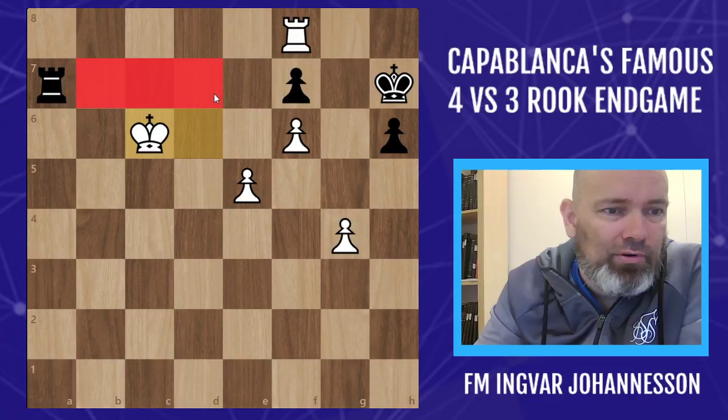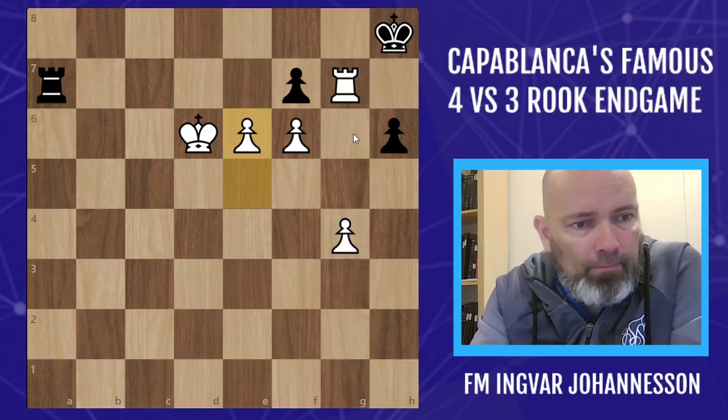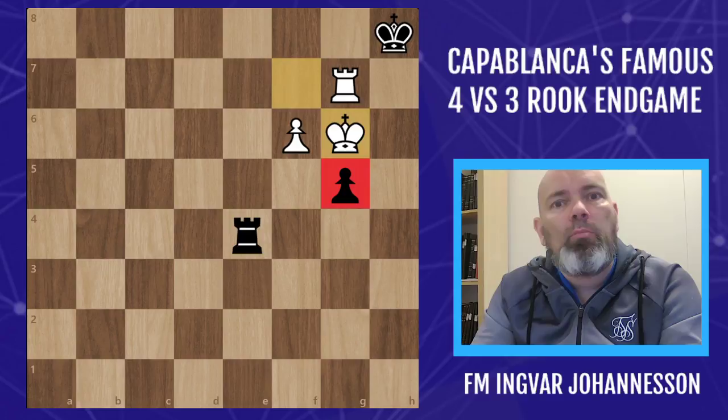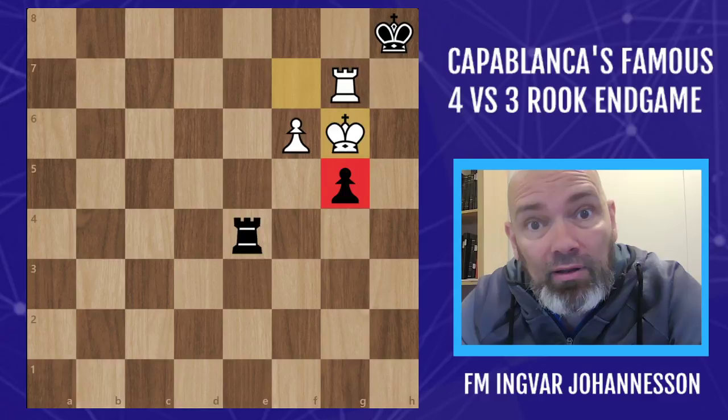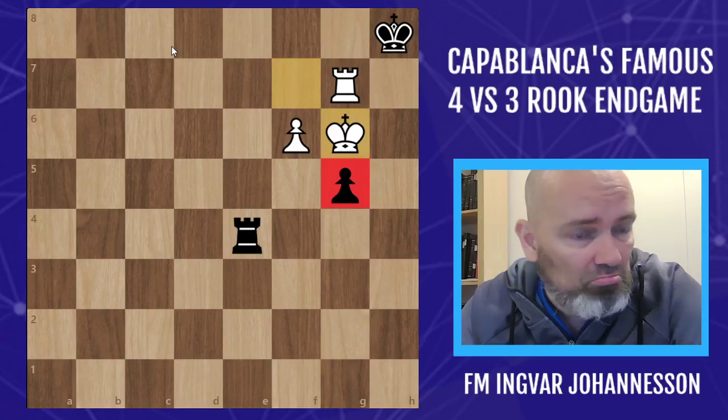He simply moves back with the king, plays e6, and penetrates with the king. Notice the final touch: g5, and Capablanca uses the umbrella - check out another instructive endgame called Capablanca's Umbrella, where you learn about the importance of using your opponent's pawn as shelter for your king. That's what Capablanca does here, and black resigns. The immediate threat is just check, king here, check, king here, check, and then queens.